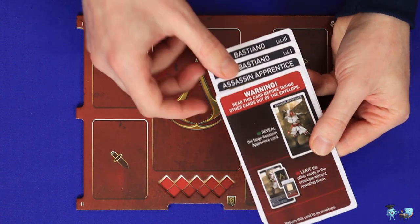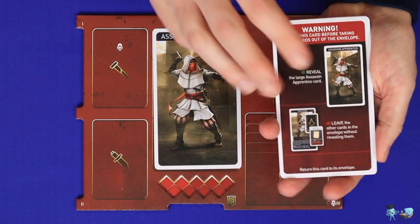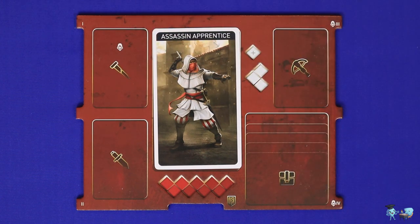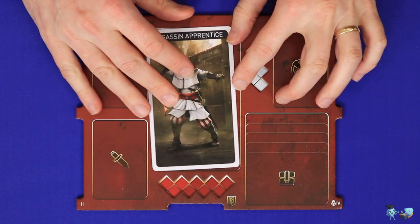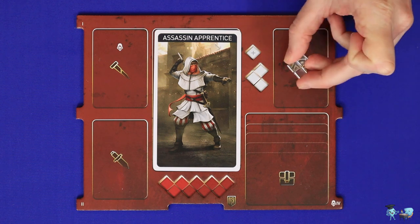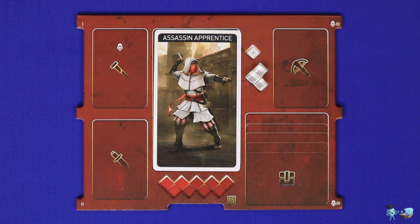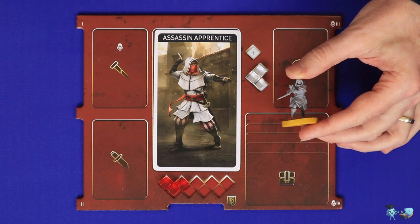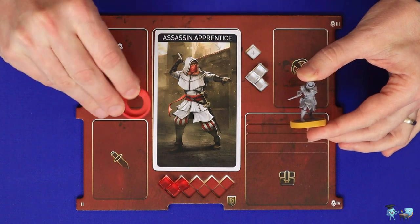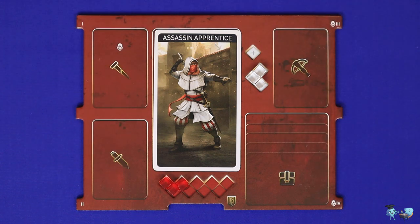To begin the campaign, take only the large Assassin apprentice card and place it onto a player board, putting all other cards back in the envelope. Your apprentice will be levelled up to your named Assassin after the first scenario or memory. Take three white action cubes placed on these grouped spaces, three red health cubes placed on this track, and your mini with a base ring in any colour except red. Your player board has space for all of your different equipment and skills, but you won't start the first memory with any of those.